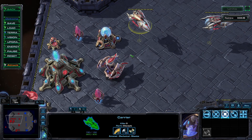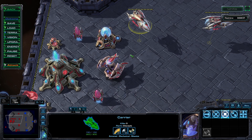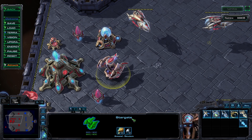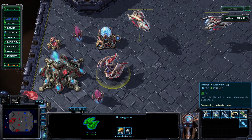The carrier is the Protoss's most iconic capital ship — the pride of the golden armada. They can be built from a Stargate, so long as a Fleet Beacon exists on the map. I will discuss their attack in a moment, but first their other basic stats.